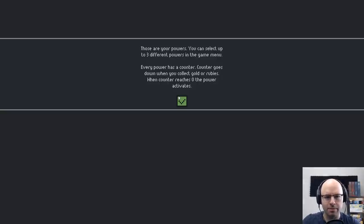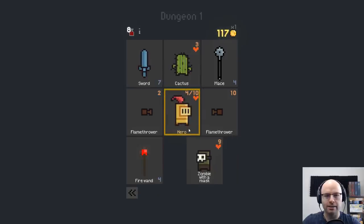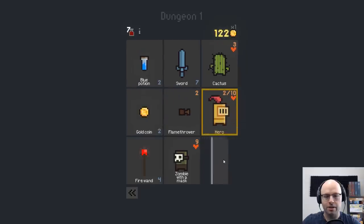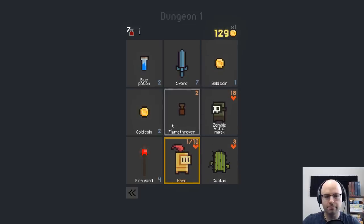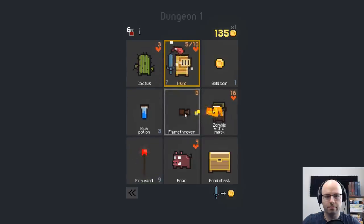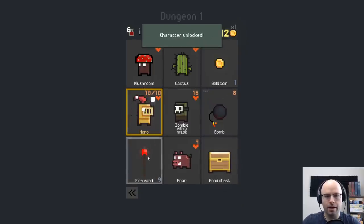These are your powers — you can select up to three. Every power has a counter. The counter goes down when you collect gold or rubies. Oh, so we'll heal when that goes to zero — I see. Zombie with a mask. We gotta be real cautious — very low on HP. Now we're very high on HP. It had to be done.